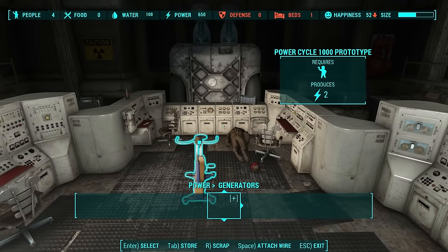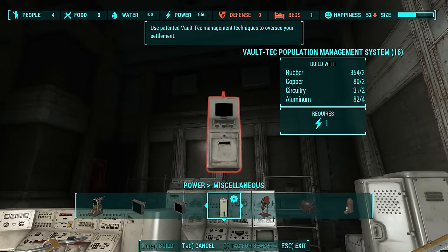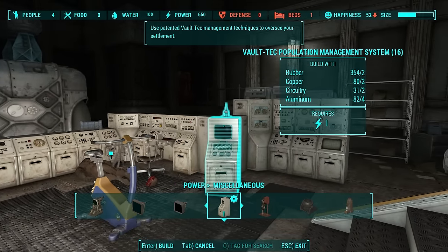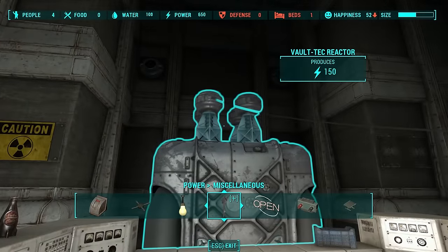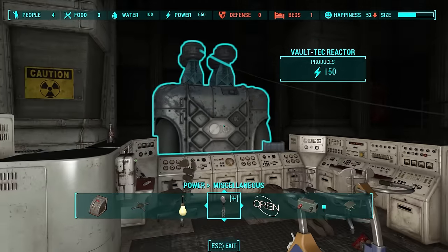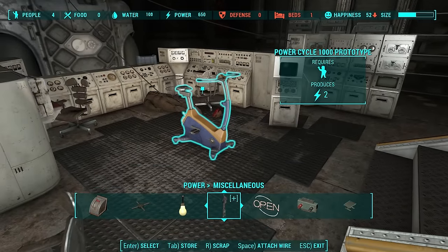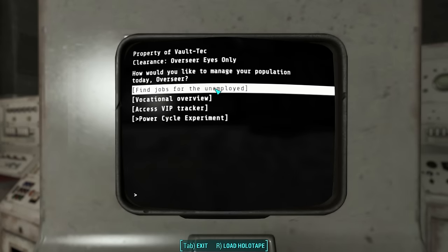You can't program it to have a function unless the terminal you use has power, and the terminal won't have power unless you connect it to an existing power source. This is the Vault-Tec population management system — note that a regular terminal will not work. We're going to attach this to this Vault-Tec reactor, which generates 150 power, and then attach the bike to the reactor as well. Now let's program it for the experiment.